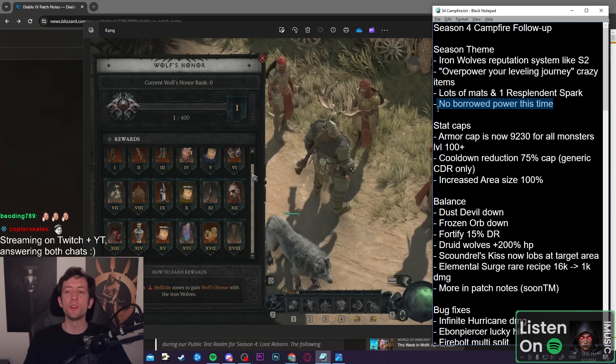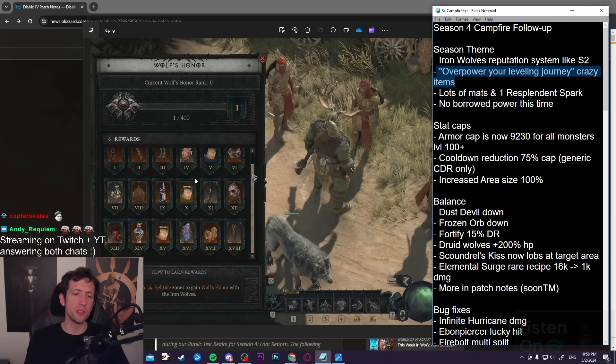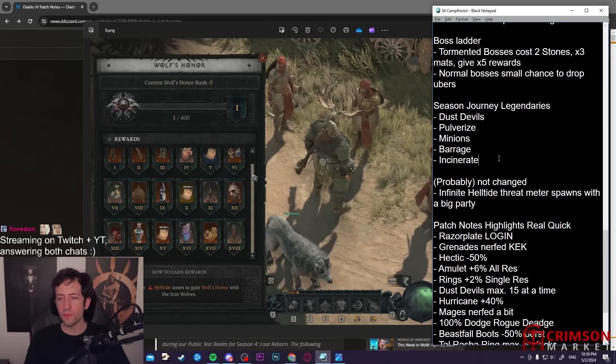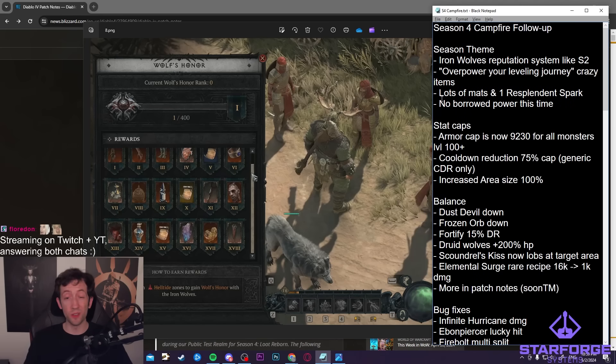You have almost your first uber unique just from playing the game, then you need to find one more, salvage one, and you can craft basically every one. Overall the season theme is very small — no power buff like usual. Instead it's going to juice up your leveling journey. The season journey itself is also giving you more stuff: more materials and specific items, similar to Haley's Gift, like legendaries that apply to different classes — dust devil stuff for Barbs, Polarize, minion stuff, Barrage, and Incinerate.